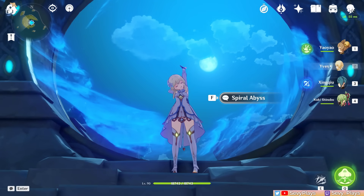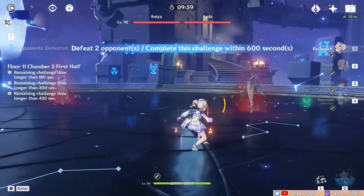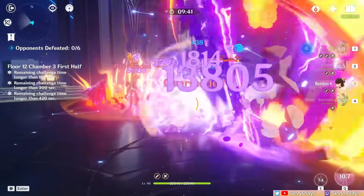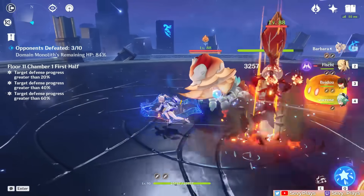Hey everyone, it's Seve. Welcome to my guide on how to beat floors 11 and 12 of Spiral Abyss 4.2. We get enemies from Fontaine, classic Sumeru bosses, and a combination of various enemy types. And as always, I'll give you some tips and strats against these different waves of enemies.